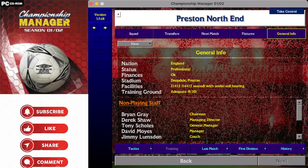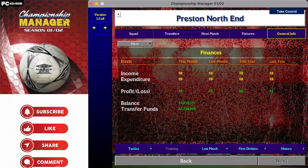Preston North End - the first league winners and first double winners back in the late 1800s, of course. Tom Finney is a name you will know, and look at the manager name - the young upstart named David Moyes, wonder what he's up to these days. Preston play at Deepdale, capacity 21,412 with 16,412 seated, so there are 5,000 terraces in the stadium. Training ground is not great - adequate at 8 out of 20. Just over 3 million in the bank and 2.1 million as a transfer fund.